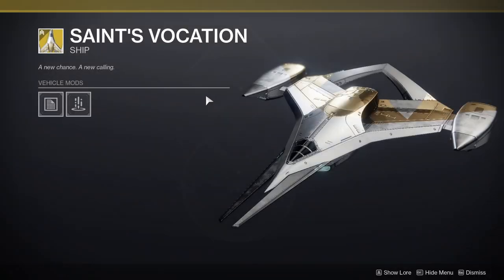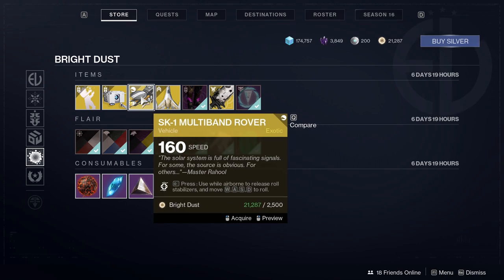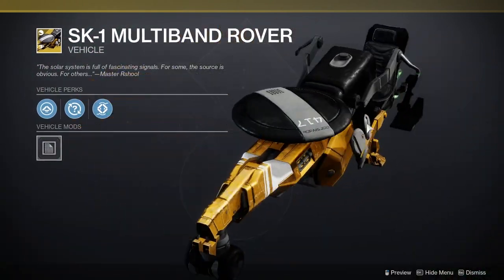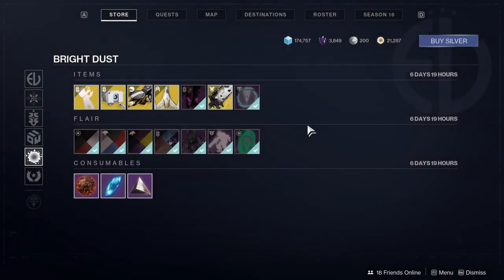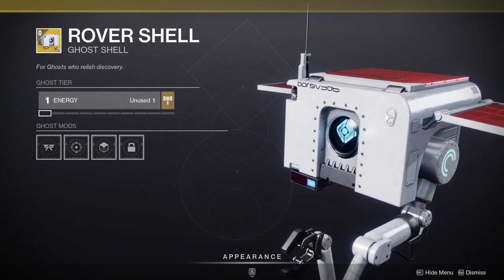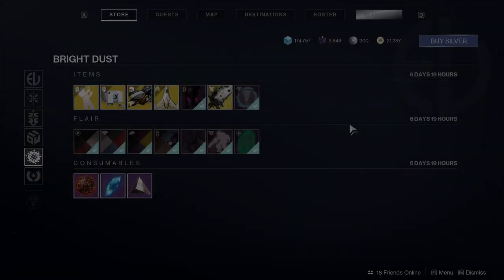Saint's Vocation is another ship being sold this week, which looks pretty cool. There's also the SK-1 Multiband Rover — I'm not the biggest fan, but it rotates faster when you charge, which is cool. And there's a Rover Shell as well. I'm not a big fan of ghost shells and sparrows being in the Eververse because I feel like they should be acquirable in the game.